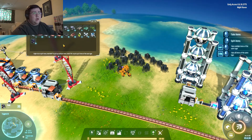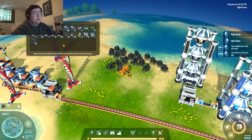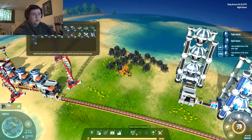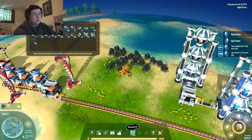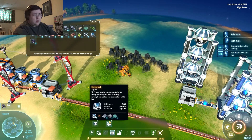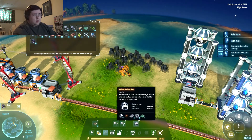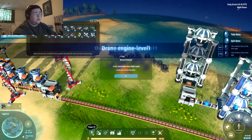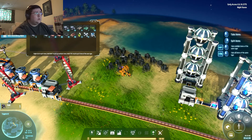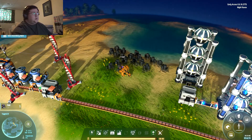Luckily the stuff that I have for the power supply is actually keeping up. Oh, there's a little button for upgrade facilities. Liquid storage, regular storage. I don't have to constantly check — it shows up here.